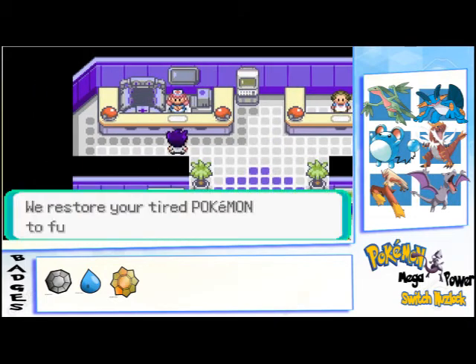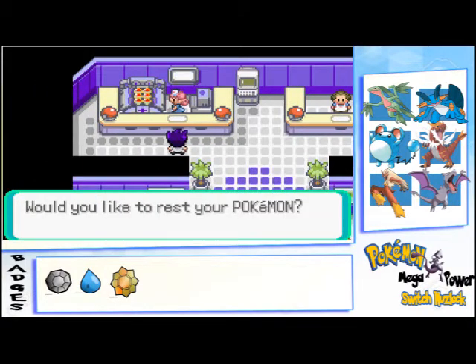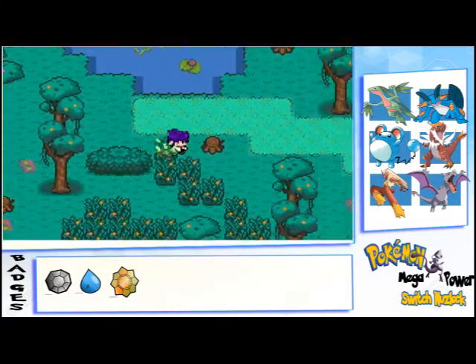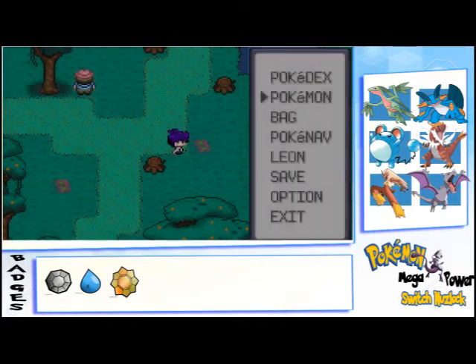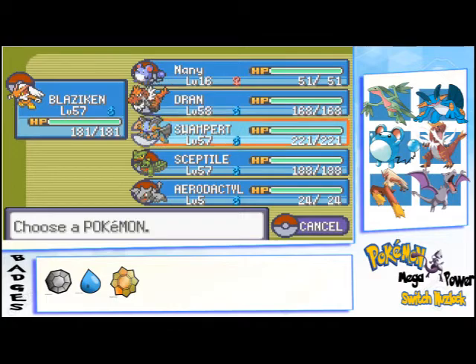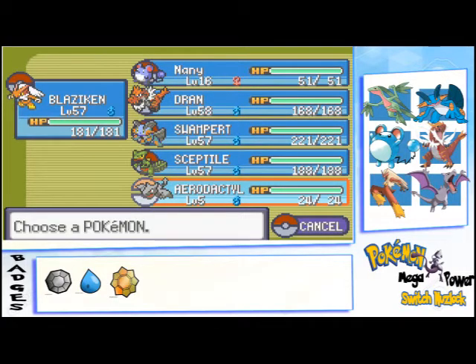We got a free Pokemon here as well, which is Aerodactyl, from one of the people — so another free Pokemon. I hope this is my final team, four of them. Maybe I'll train Aerodactyl a bit — it's a steel/flying type.